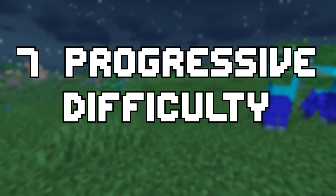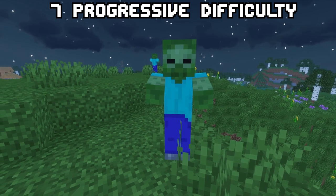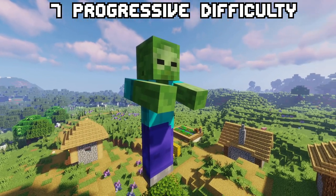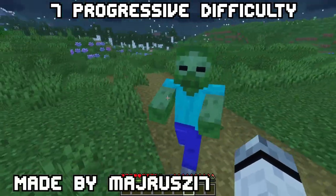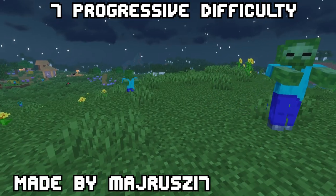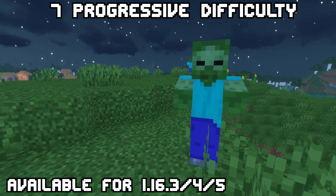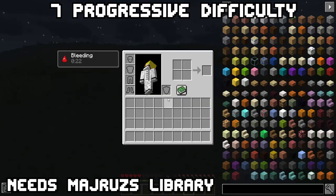Seven: Progressive Difficulty. How about making the game advance through stages after you complete specific achievements? Progressive Difficulty adds three new modes: Normal, activated when joining the world; Expert, after entering the nether; and Master, when defeating the ender dragon. With each stage more tweaks are added to make the game harder. The full list would take several minutes to explain, so I'd rather do a separate video on that — but if you're anxious to know, check the mod page. Here are a few examples of what the mod does.